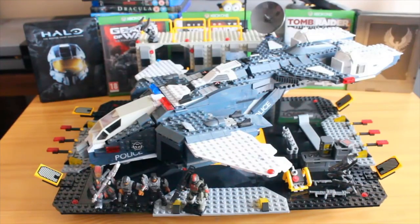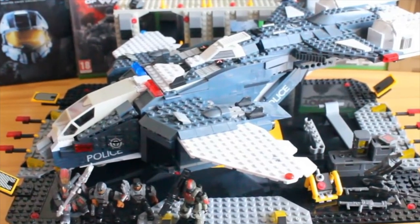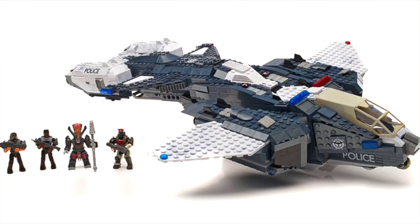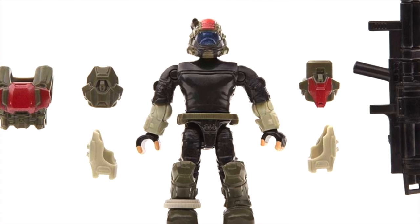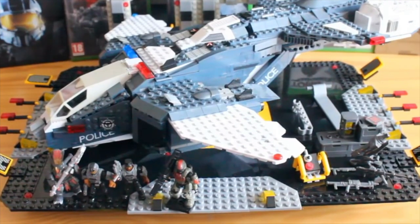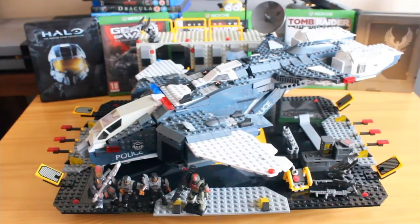Overall, this set is pretty amazing. You get a great rebuild of the original Pelican in NMPD colors with improved build integrity and new features, a fantastic landing pad great for base dioramas, a long-awaited ODST figure with new sculpted parts, extra NMPD figures, and a brilliantly repainted Brute Chieftain. It's a shame the Chieftain lacks new articulation, but the paint quality makes all other Brute Chieftains look terrible by comparison. It's an absolutely fantastic set. Don't forget to like, favorite, and subscribe — see you in the next video!